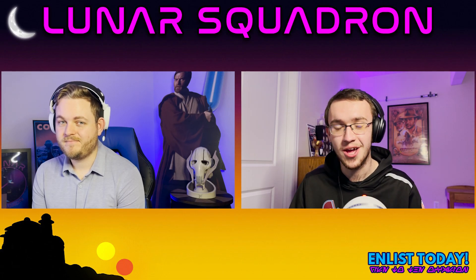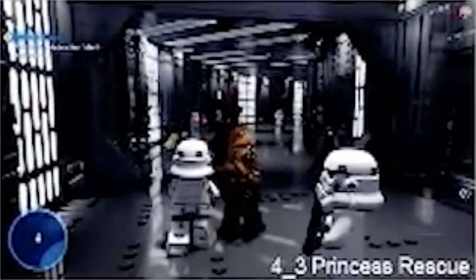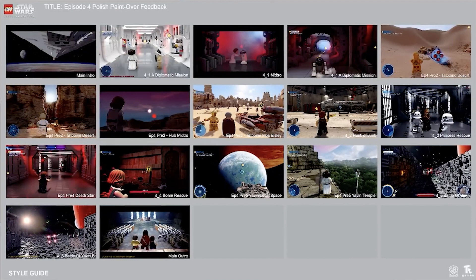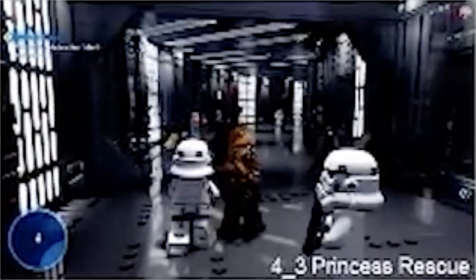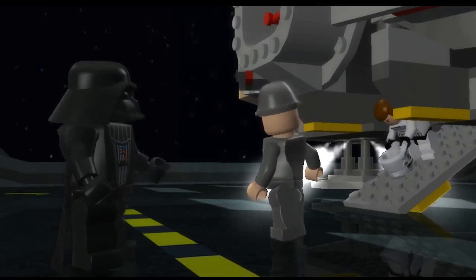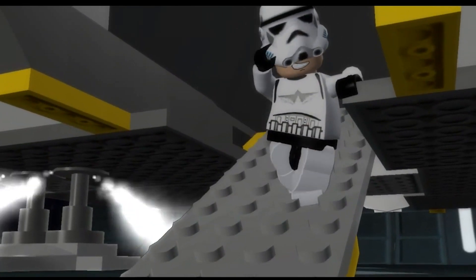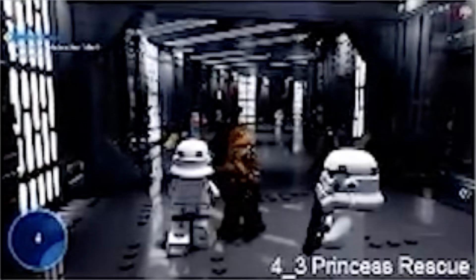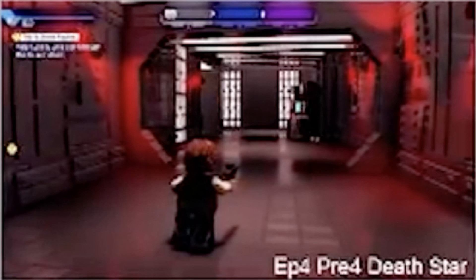The very next sequence — with no pre-level — thrusts you right into another main level: Princess Rescue, the spiritual successor to some of our favorite levels in the Complete Saga. This is where you are disguised as stormtroopers — Luke and Han delivering Chewbacca into the Death Star — and then ultimately rescuing Princess Leia. One thing to note here: this main level is actually followed up by a pre-level where you are no longer disguised, running around the Death Star as Han Solo.